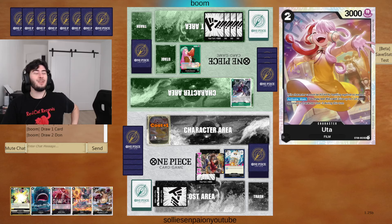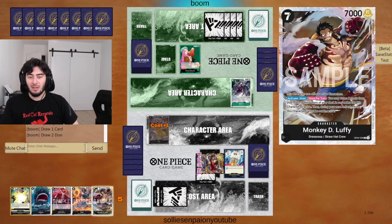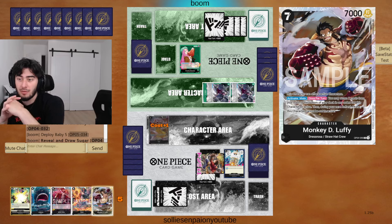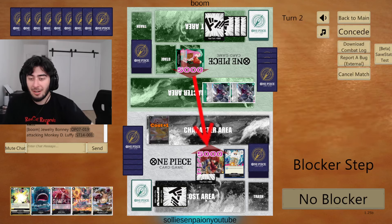This Uta card is so cute. Such a little baby. We got Luffy. This character can attack active characters. You may return seven cards from your trash to the bottom of your deck, and then you're set. This character is active.